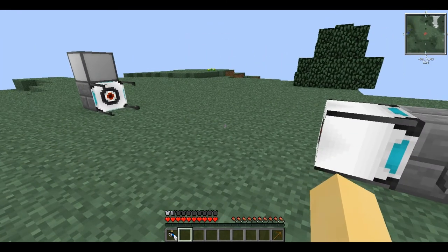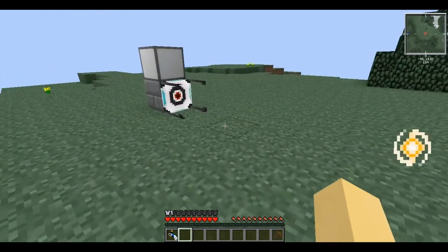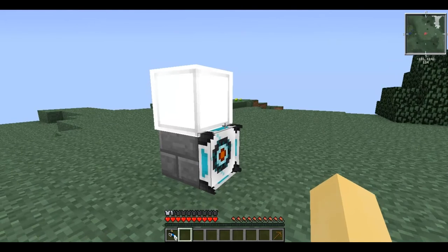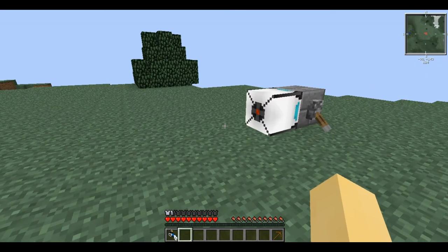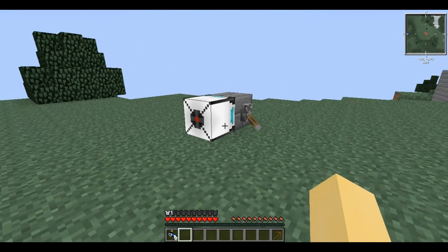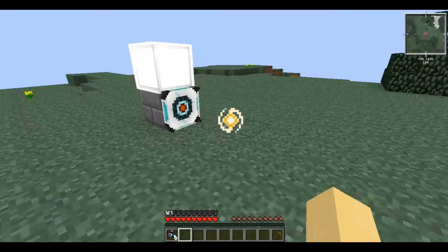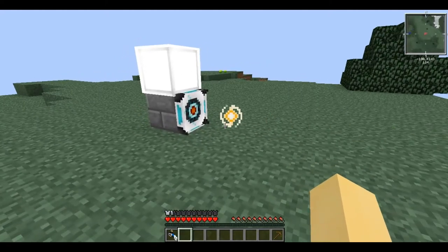If a High Energy Pellet from the launcher hits the catcher, it will get rid of the prongs and it will emit a constant redstone signal. In addition, the launcher will not fire another pellet, even if it has a constant signal, unless you turn it off and then on again — at which point it'll just bounce off of the catcher.